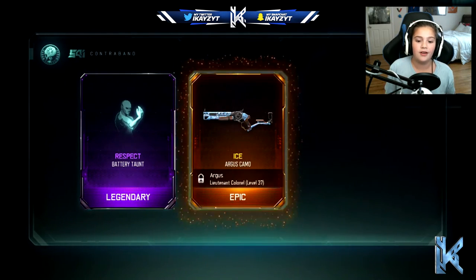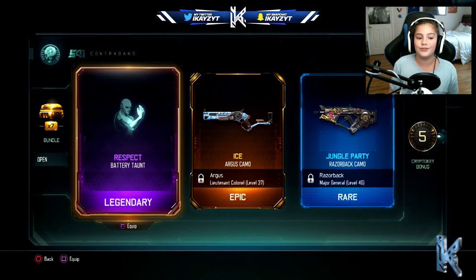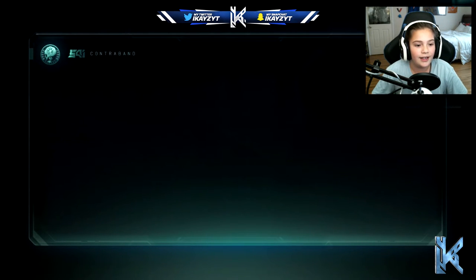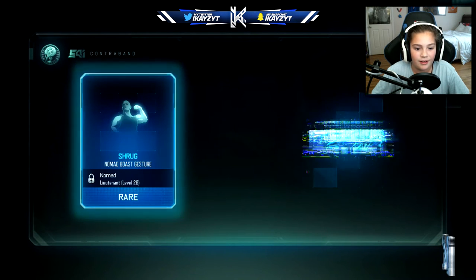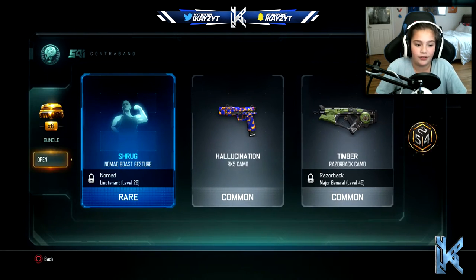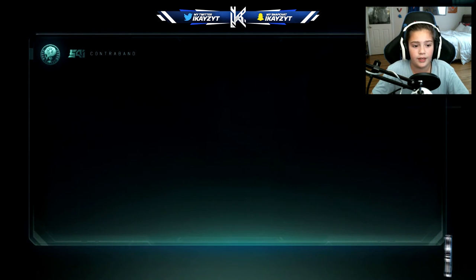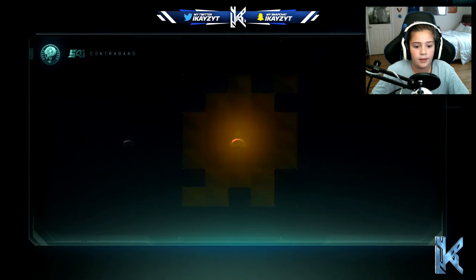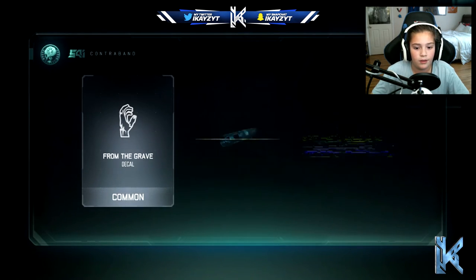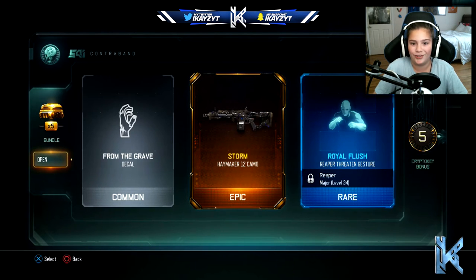Ice camo for the Argus - oh, that Razorback camo's dope, I like that one, that's cool. Let's see what we get next. Not getting anything great but we're getting the crypto key bonuses, so hopefully we can get to 130 or something like that. Storm camo for the Haymaker, even though I don't really use it that much.